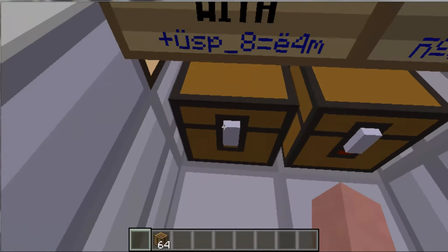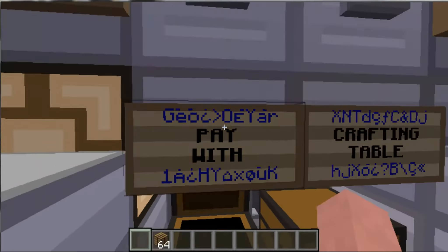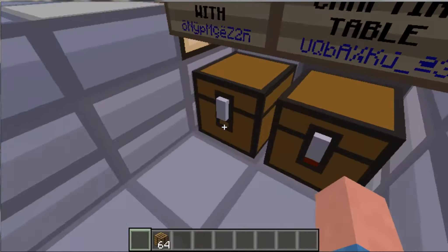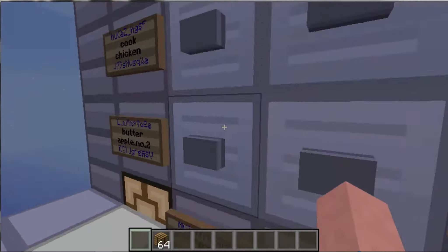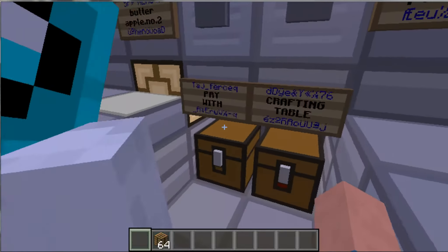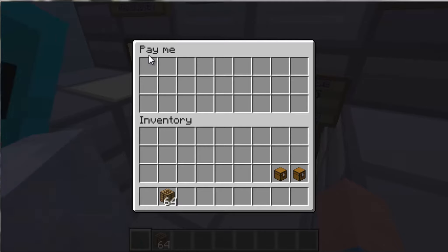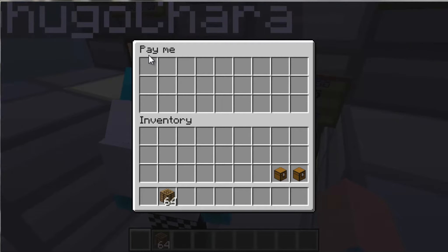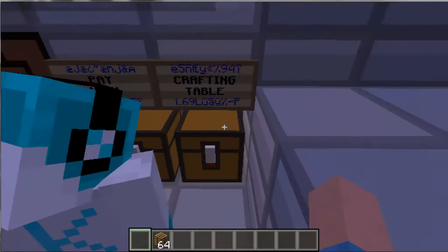And down here, where it says 'pay me,' this chest — you have to put in the right number. She bought 1, 2, 3 — she bought 3 items. So she has to put 3 crafting tables in there and they will disappear.